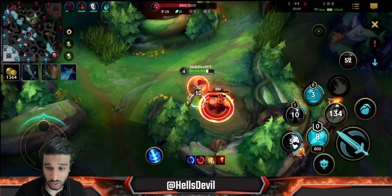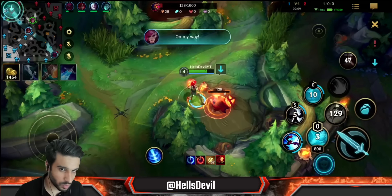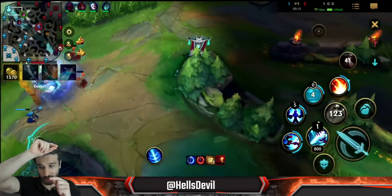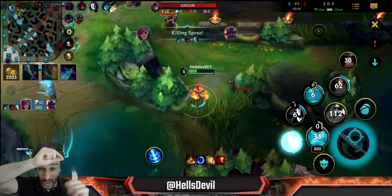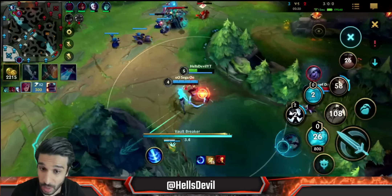If you didn't know, you can also flash during your ultimate. This is almost never useful but it can be — let's say you're ulting someone and there are two more enemies nearby. You can ult that enemy and during the ult quickly flash behind the two enemies, stunning both of them, doing a lot of damage and knocking up the original target. In that particular scenario it could be very useful to flash during your ult. A bit advanced, but worth knowing.